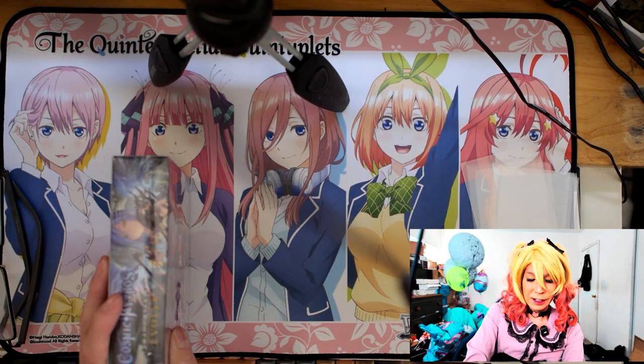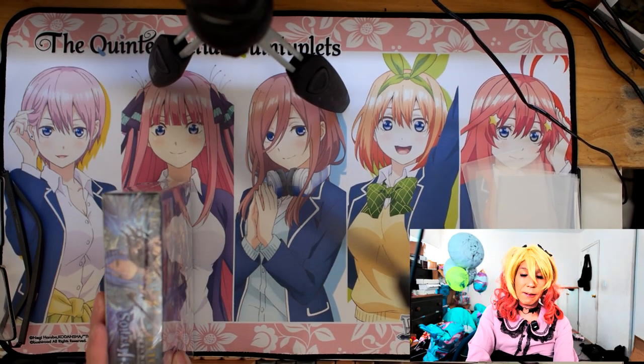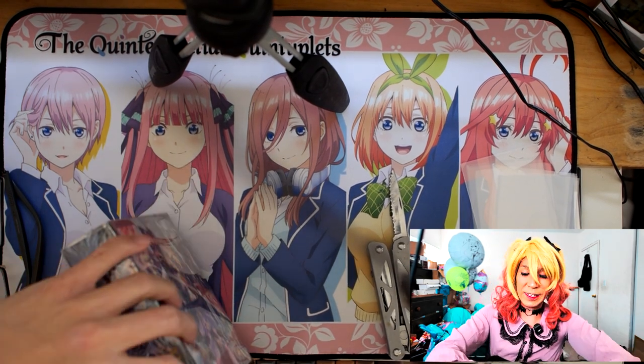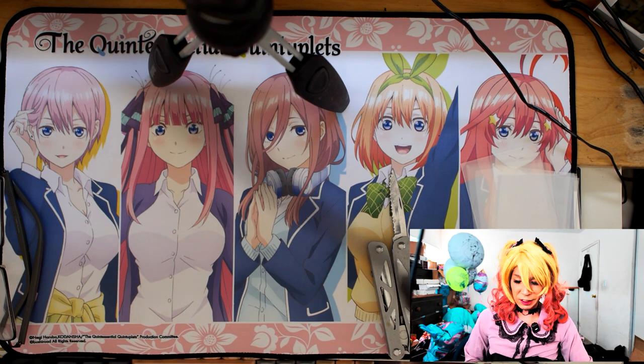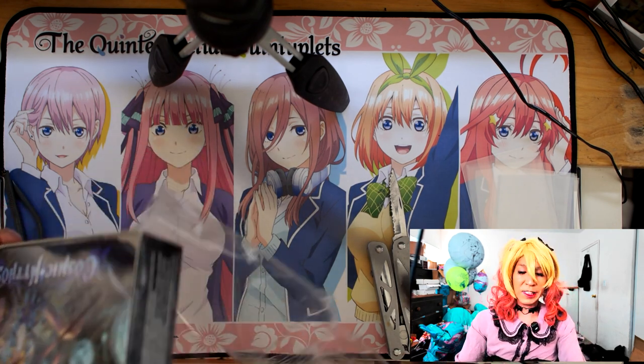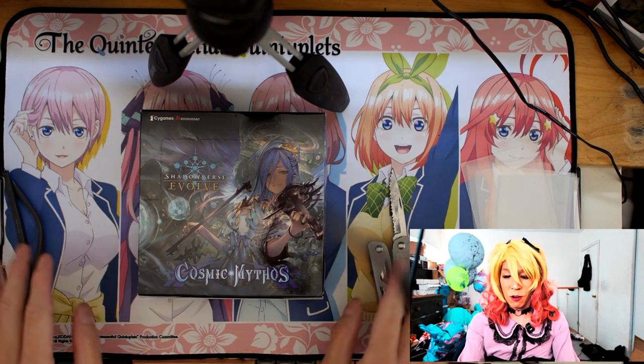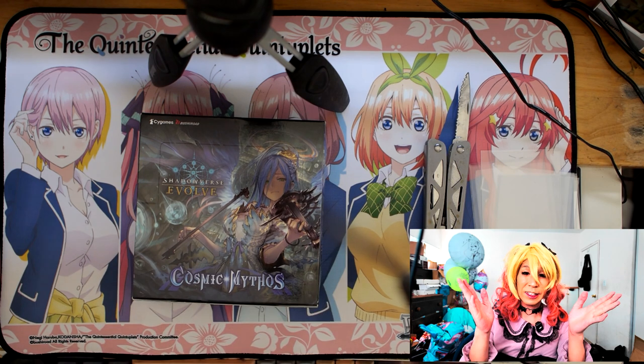Then we have Giant Chimera for Runecraft, Sybil of the Water Worm for Dragoncraft, Men of Venom Femme Hagusa for Abysscraft, and Eaker of the White Wing for Havencraft. It's the traditional 16 packs per box system, so anywhere from 0 to 2 SLs will appear. We also have the Code Geass Lucha Rebellion collab intact, so we'll have a chance to see those cards.